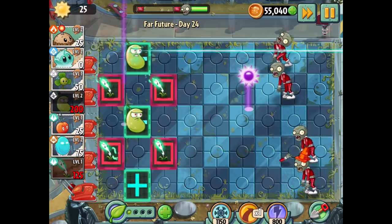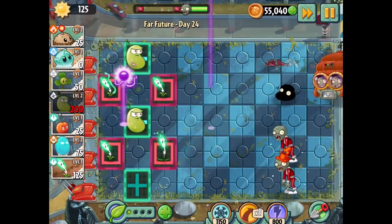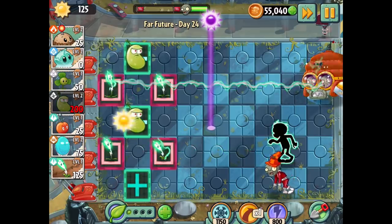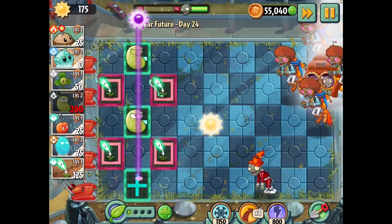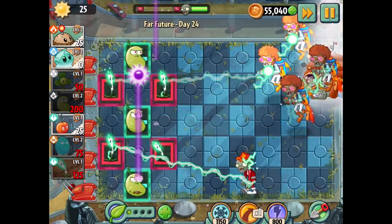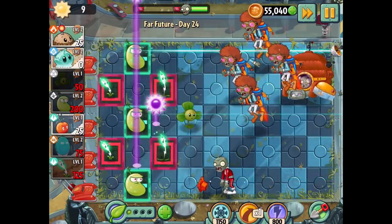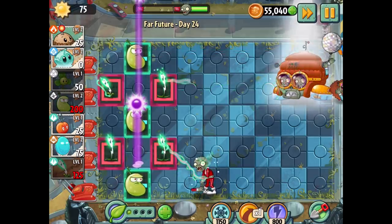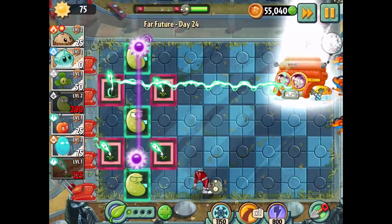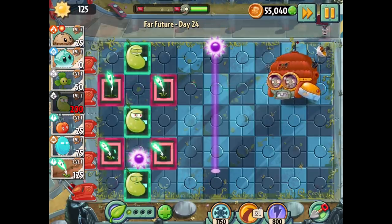We just need one more laser bean before I'm happy with the setup. This is definitely super stressful though — oh gosh, here they come. Maybe I should have gotten the blover first. Let's do this — I don't think it's worth using em-peach just yet, but they spawned those guys back in pretty quickly. He's doing a little dance — I thought he was going to do something but I guess not yet.